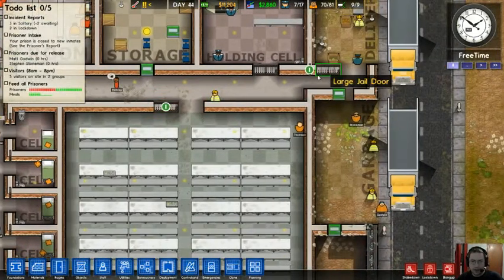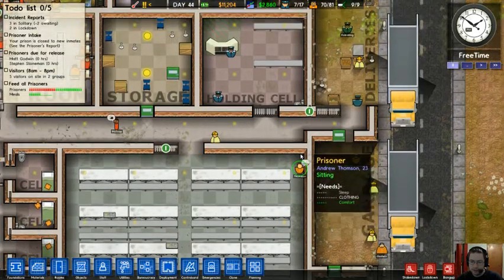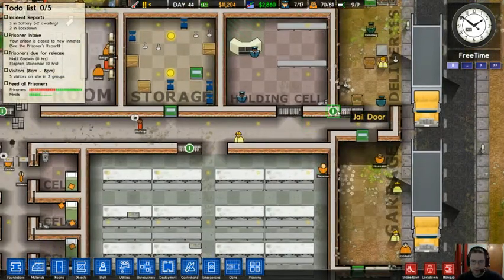Here's a jail door. You'll notice a lot of these jail doors have a green icon on them — that means they are locked open, which simply means they're just in an open position.